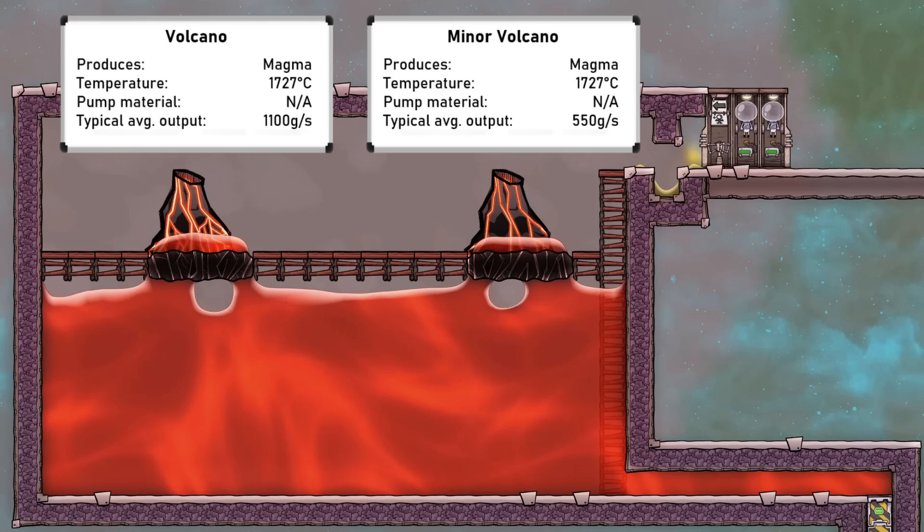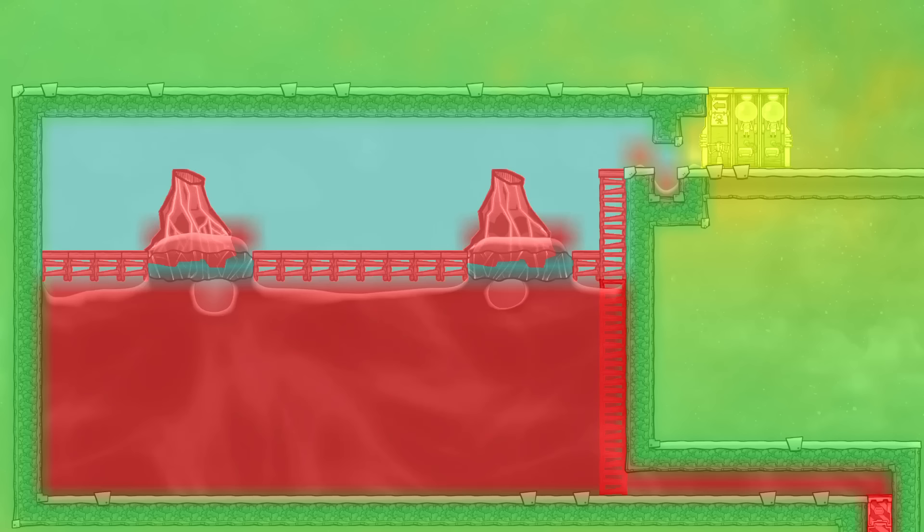Volcanoes are next, and there are two types — the normal and minor — and both produce magma at over 1700°C, which is obviously very hot. This will solidify into igneous rock when cooled. Be careful opening these up, as the heat will cause serious issues if not properly managed. Minor volcanoes simply produce less magma than normal volcanoes. Atmosuits are required here, not just because of the temperatures, but mainly because of the need to maintain vacuum rooms. Tiles of vacuum transfer no heat, so are the best way to contain a volcano to store magma, in addition to insulated tiles made of obsidian which will never melt. To create a vacuum room, enclose the space and add a gas pump to remove all the gases, and you can use a liquid lock to keep the area accessible. The primary use for this magma is in more late-game builds such as geothermal power and petroleum boilers.